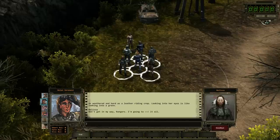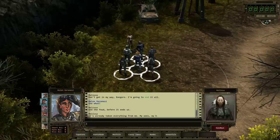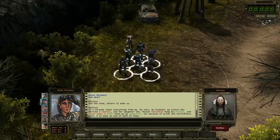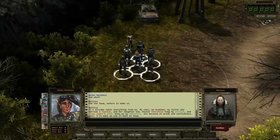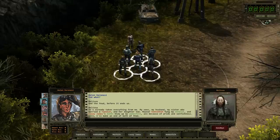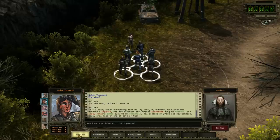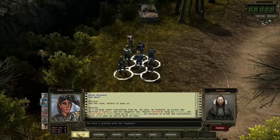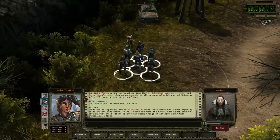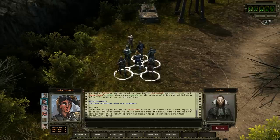Don't get in my way, Rangers - I'm going to end it all. End what? End the feud, before it ends us. It's already taken everything from me - my sons, my husband, my sister who married a Topican, and her daughter too. Master Kekabah hung my menfolk, and Casey James' bombs blew up my womenfolk. All because of pride and selfishness. I'll make an end of both of them. There are no Topicans and no Atchisons either - those names don't mean anything. We're all the same tribe. We all wander and work the rails. Folks just like to have an us and a them, so they can blame things on somebody other than themselves.